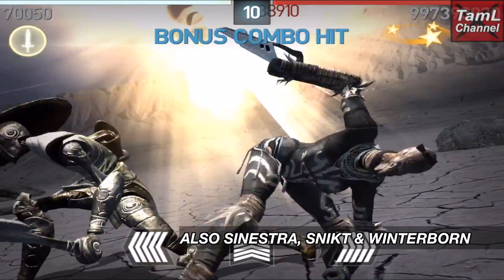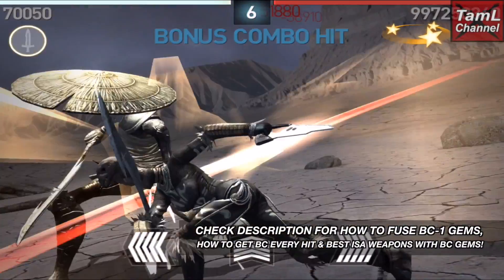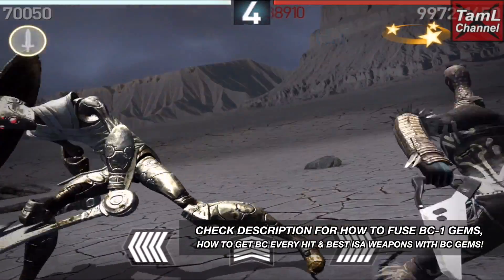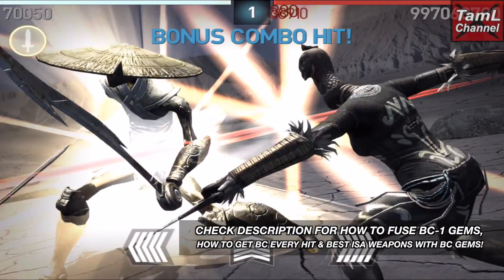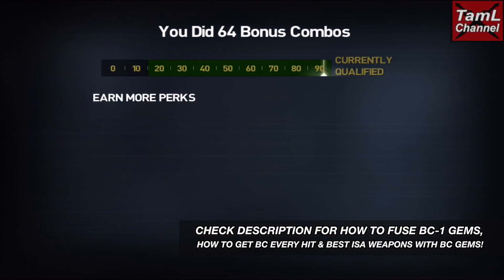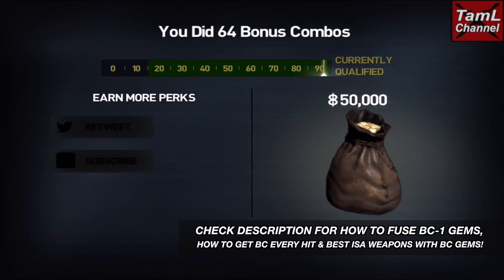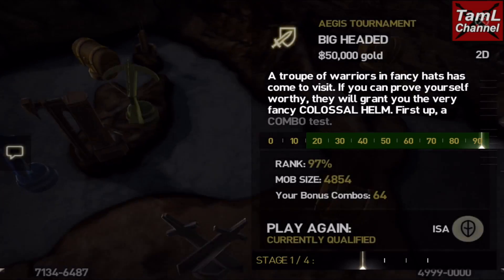You can also get a bonus combo every hit with the Sinestra, the Snicket, and the Winterborn if you've got the bonus combo minus 1 gems. Check out the description under this video on how to fuse the bonus combo minus 1 gems and also more about getting a bonus combo every hit. I've also got a video on the best weapons to use with bonus combo minus 1 gems.